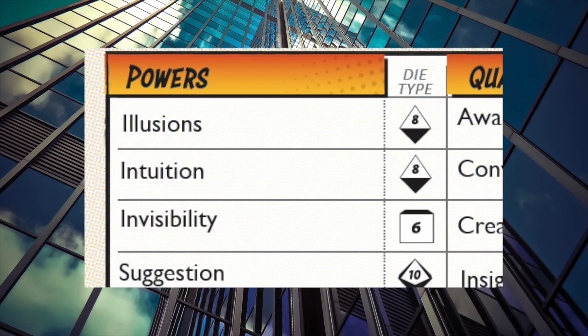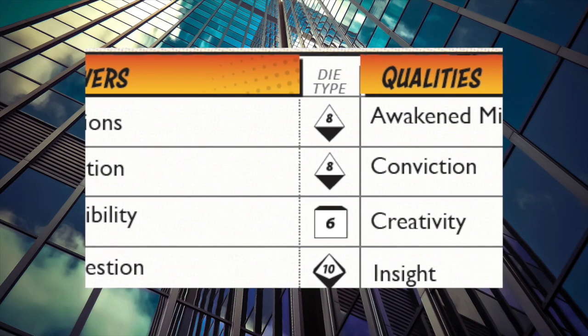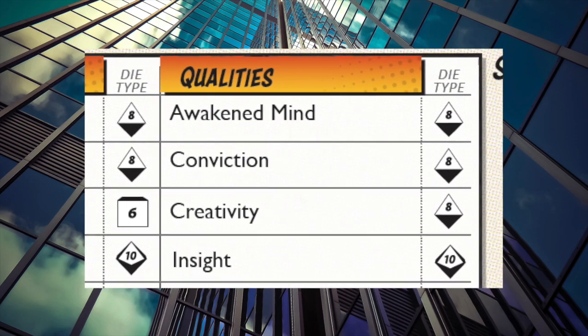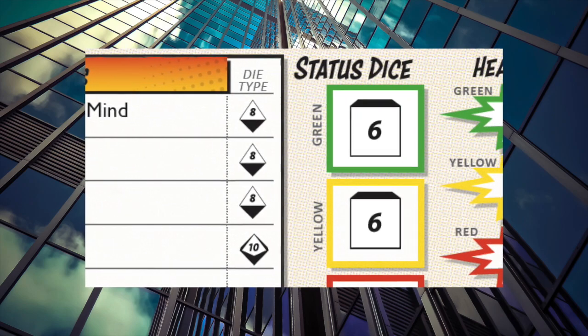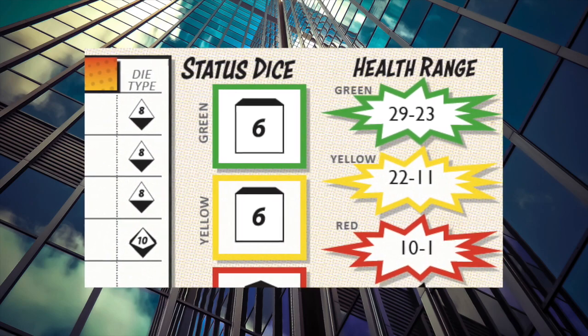Whenever you perform an action, you create a dice pool using one of your powers, one of your qualities, and the appropriate zone. Powers represent your extraordinary capabilities such as flight, energy blasts, or intuition. Qualities are important facets of your character including skills and even personality traits that help you accomplish tasks. Zones are a measure of how intense the scene has become.